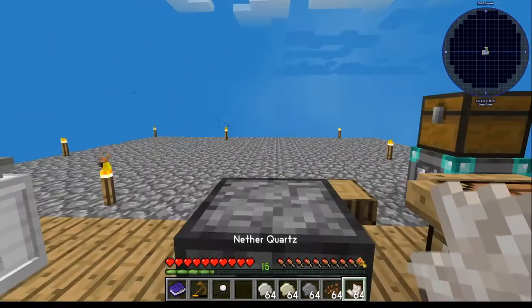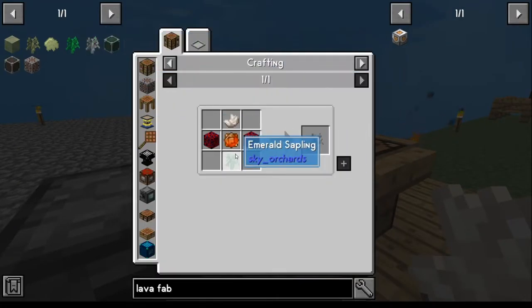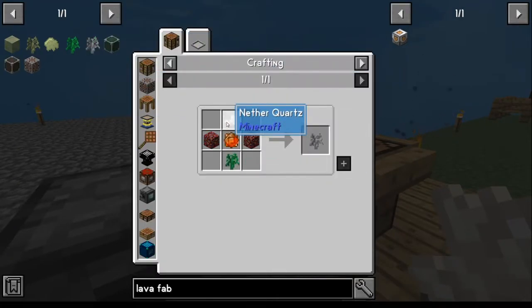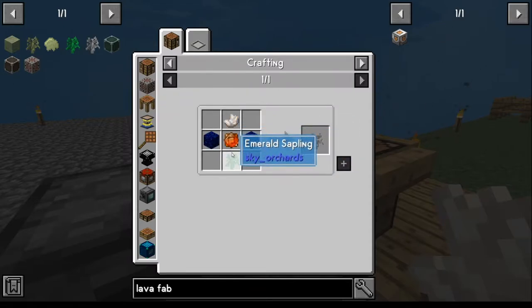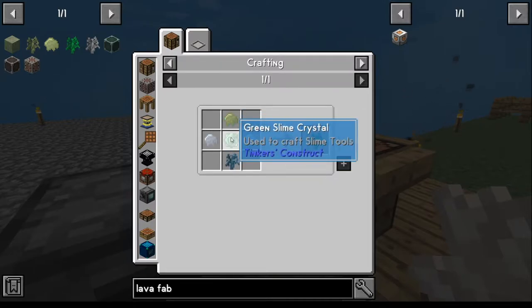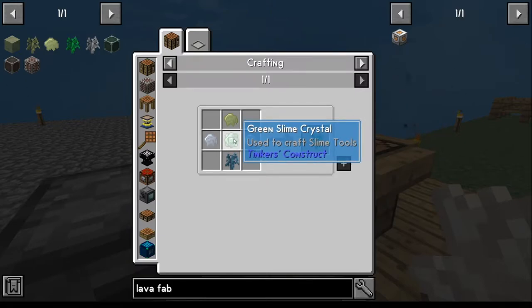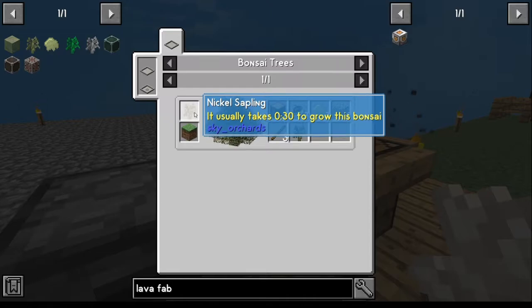Once we've got our netherrack crystal and our quartz crystals, the next part of what we're going to need - to do the quartz crystal - is we're going to need the netherrack, the magma slime crystal, and an emerald sapling. We don't have an emerald anything yet. So for the emerald sapling, we've got tin resin, we've got a tin tree back over there, we've got green slime from the green slime sapling we made earlier. But we do not have a nickel anything.